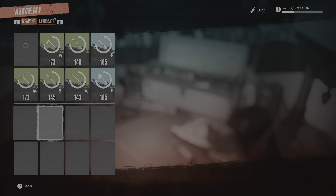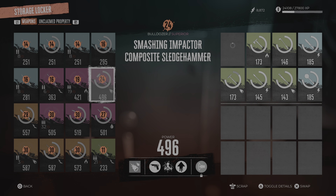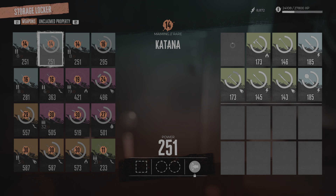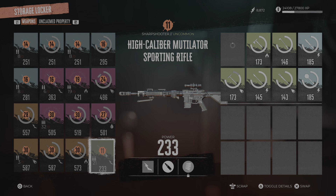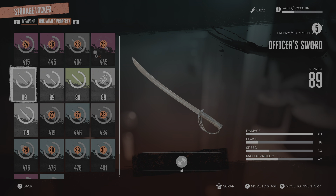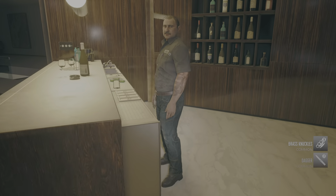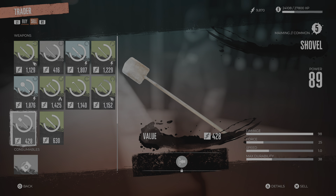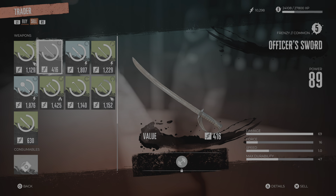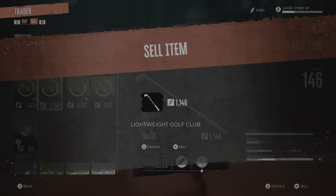Storage is shared across all your characters, so you can use it to get guns and transfer them over to other characters — it's a great way to progress through the game. You get a whole bunch of weapons you can also grab and sell. In your unclaimed property you can store twice as much if you're clever. I do recommend selling rather than scrapping for the most part, because unless it's something good you're not going to get much out of scrapping.